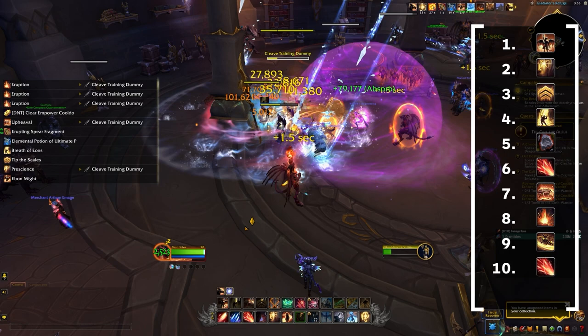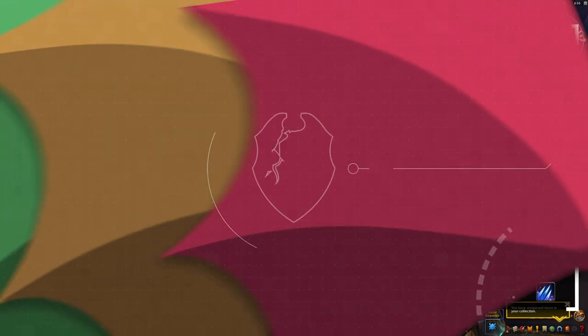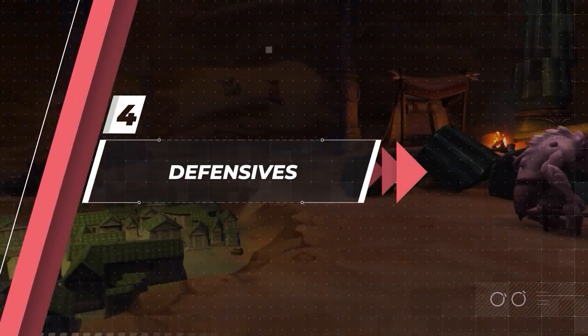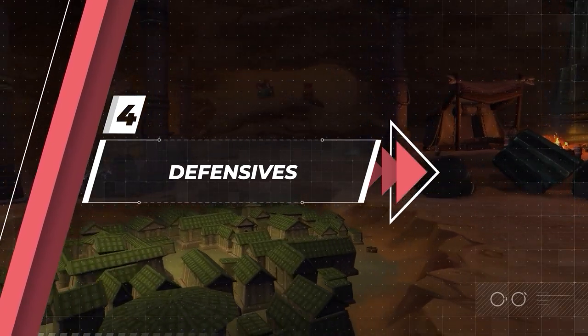The second cast of Fire Breath will give you the Leaping Flames buff. Use this on an empowered Living Flame and aim to hit as many targets as possible. Finally, use Azure Strike to generate essence burst procs and spend these procs on casting Eruption. With that, you now have the full rotation of Augmentation Evoker and you're ready to enter Mythic+ and bring your team to greatness.